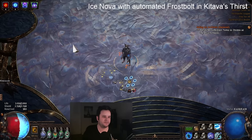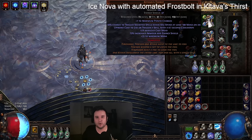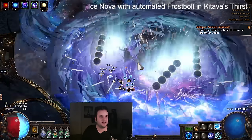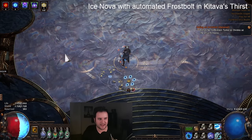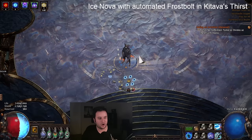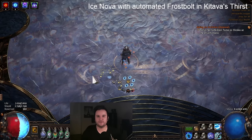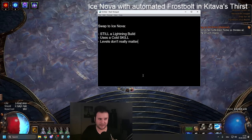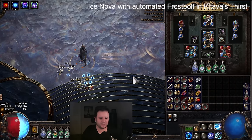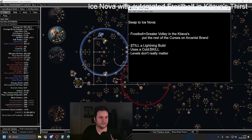So what has changed: you want frostbolt with greater volley in your helmet. Greater volley is important for more overlaps because they're casting next to each other. We have more than enough AOE — once again, do not need any returning projectile or any shenanigans. Every spell echo is finishing its cast before it cannot hit a single target. If you look here, it has long finished before the AOE ever rounds out — it is still going to hit a single target. If you just want to grab the POB, this is where you can basically stop and check it out.